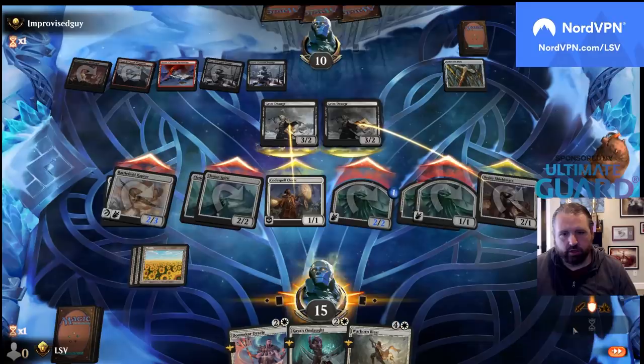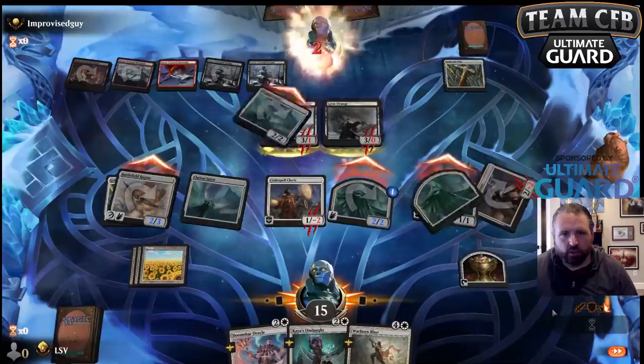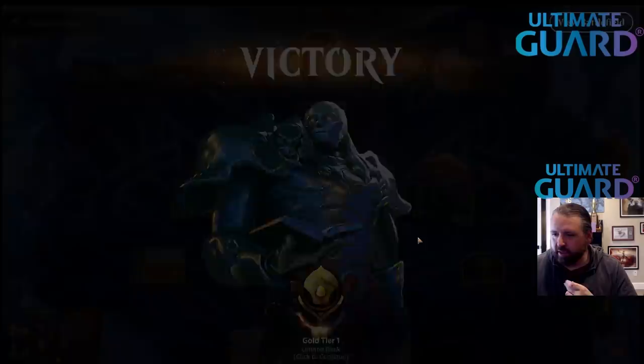Okay, that's 10 — presumably they have something. Make a treasure... or not. Alright, I'll take it. Well, Clarion Spirit did its thing. Onslaught would have won if I'd had to cast it, but I did not.